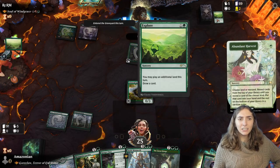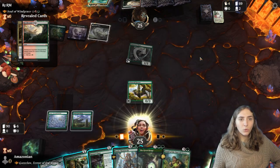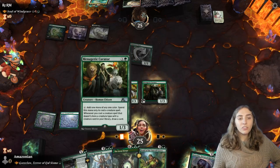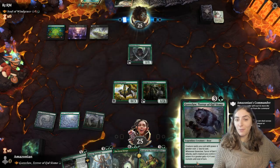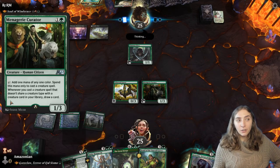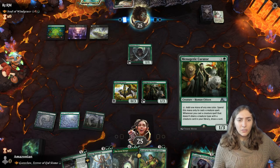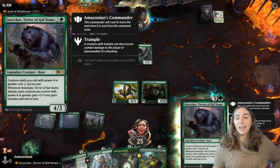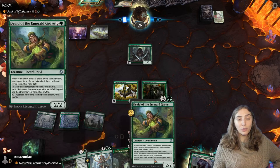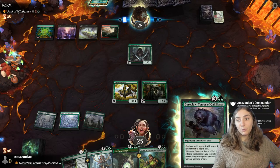They didn't get a land off that, so they're going to use Abundant Harvest to get one. I'm actually going to be playing the Menagerie Curator here. I can only use this to cast creatures, but there's something fun about my interaction between Goreclaw and the Menagerie Curator — there are no bears in my deck. So Menagerie Curator, when it sees me cast Goreclaw, says 'hey, you don't have any other bears — you can draw a card.' So this is ramp I can only use for some cards, but I do get the added bonus of it drawing me a card for Goreclaw. Most other things in my deck — druids, beasts, elephants — they won't draw me cards, but it's nice that it helps me with my commander.